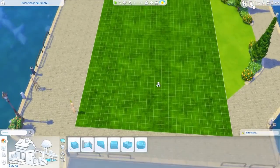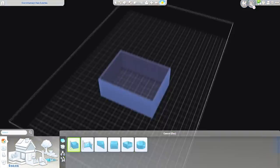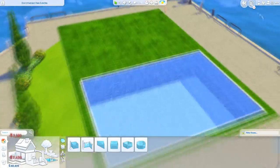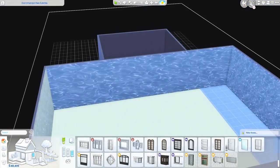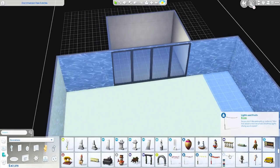This is a fully functional two bedroom, one bathroom house. I imagine it would be the perfect home for a marine biologist, because this house also has a laboratory, which I incorporated in a very interesting way.